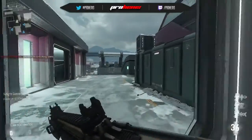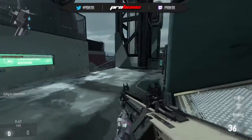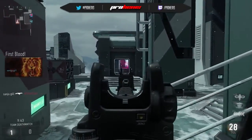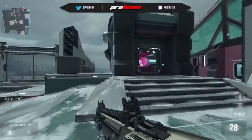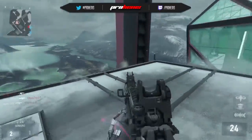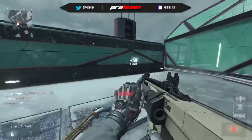Today playing some TDM on the map Horizon using the IMR, a three-burst assault rifle — definitely not something that Hennis would use on his own free will. But I've seen a ton of people using this; I think it's the most powerful three-burst weapon in this game, so I figured, why not give it a shot and see how it works?